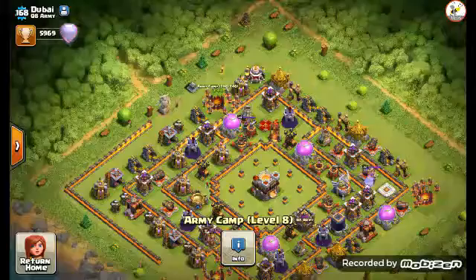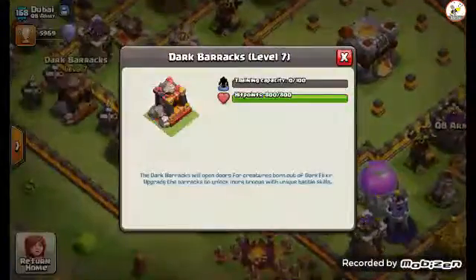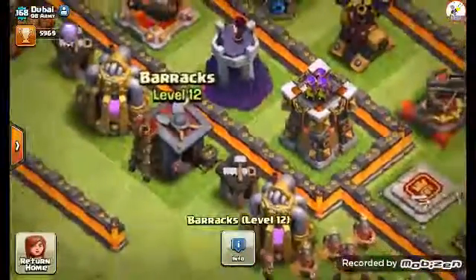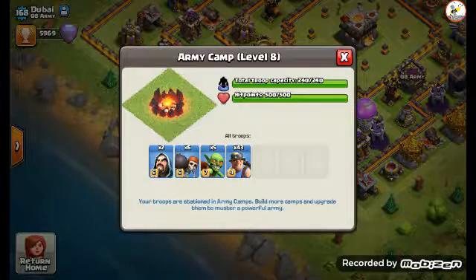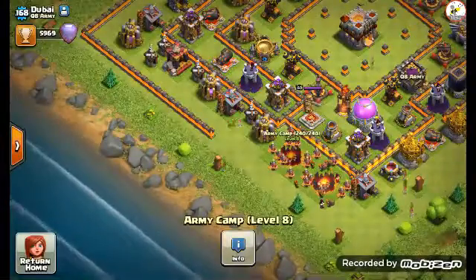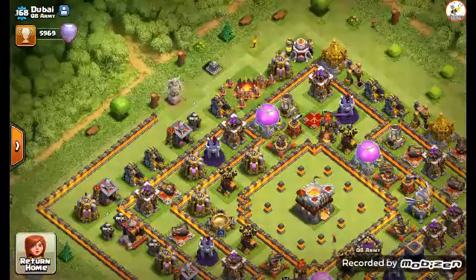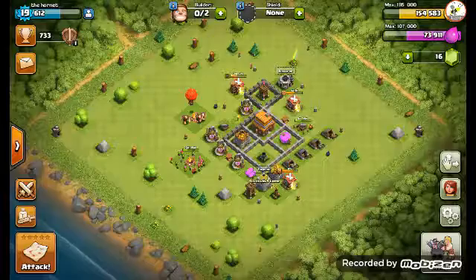Those miners look absolutely OP. Is level 7 the highest level barracks you can get? I don't think it is - a normal barracks goes to level 12, and a level 12 barracks looks amazing. He's got 43 miners - 43 level 4 miners, 5 level 7 goblins, 6 level 6 wall breakers, and 2 level 6 wizards. Something tells me he hasn't even fully completed it yet and still needs to do more laboratory research. This is sick, honestly. I think we're going to end it there - don't forget to leave a like, share, and stay tuned for the next episode. See you then!